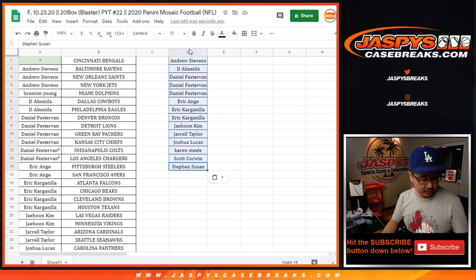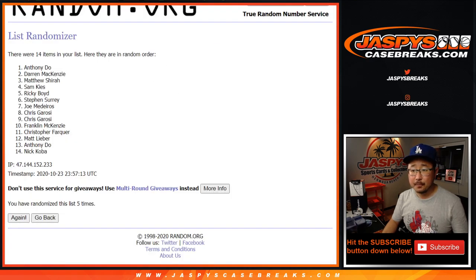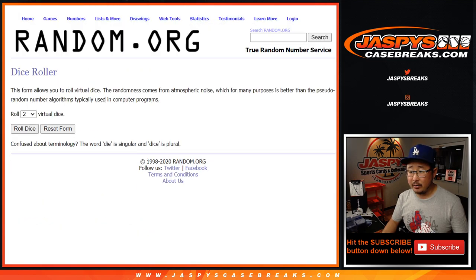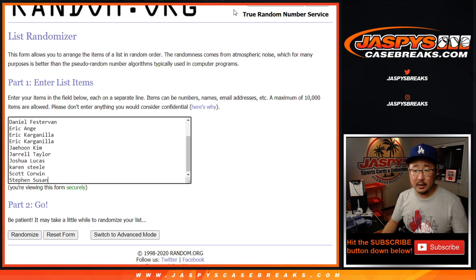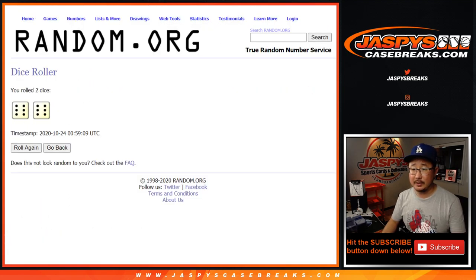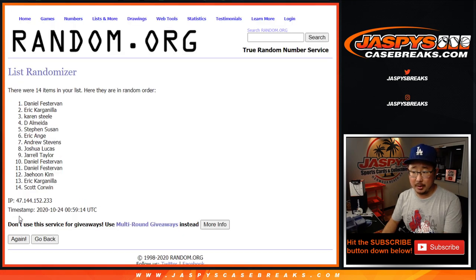All right, excellent. Just wanted to double check that, make sure I didn't miss anybody. Let me clear that away — that was from a previous break. All right, let's roll it. Let's randomize it 12 times. Name on top after 12 gets the Bengals in this break.